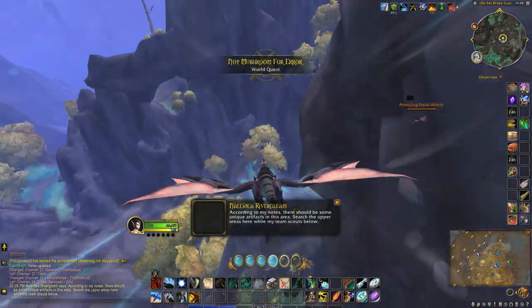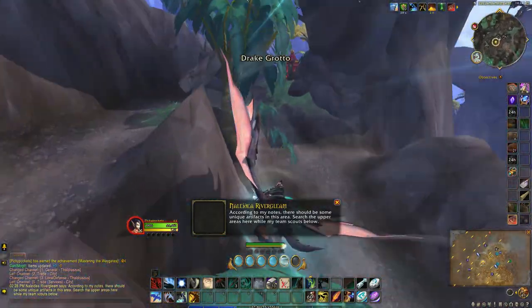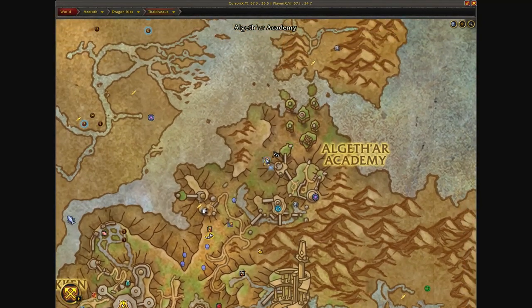According to my notes there should be some unique artifacts in this area. Search the upper areas here while my team scouts below. So for this one, the world quest can be found right up the top of Valdraxxus, pretty close to one of the races.